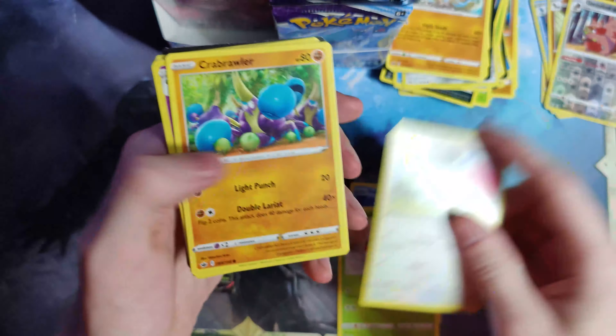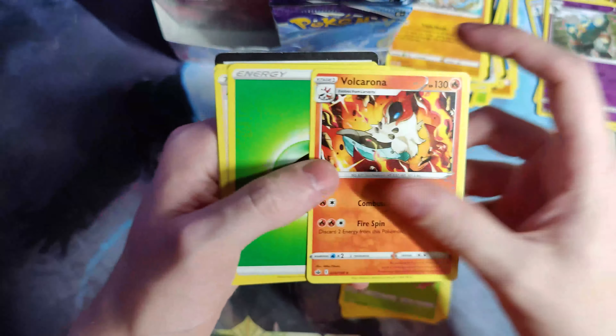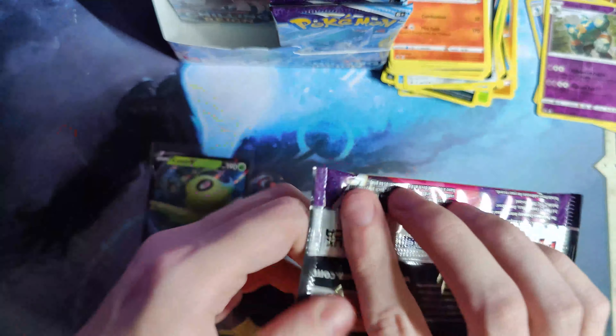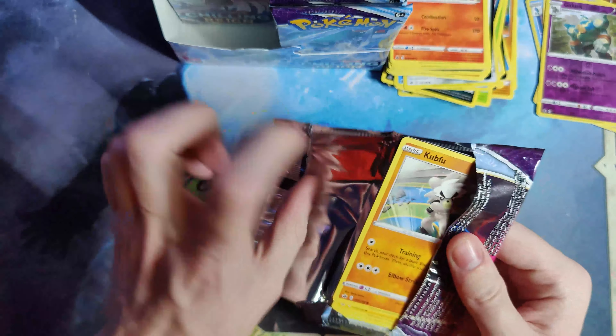Sobble, Leba, Sklovent, Cabraler, Garuki, Versaul of Rare, Golurk, and a non-holo Volcarona. Let me know how your guys' pulls from Chilling Reign have been in the comments below.